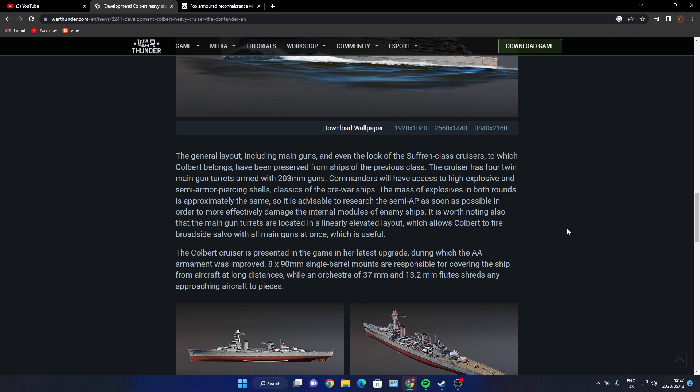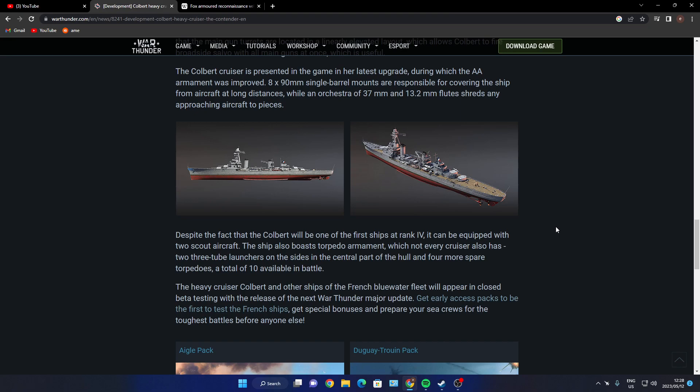The cruiser is presented in the game in her late refit, during which the AA armament was improved. Eight 90mm single-barrel mounts cover the ship from aircraft at long range, while 37mm and 13.2mm guns shred any approaching aircraft. The cruiser also has two triple torpedo launchers on the sides, with four more spare torpedoes stored in the center part of the hull — a total of 10 torpedoes available in battle.